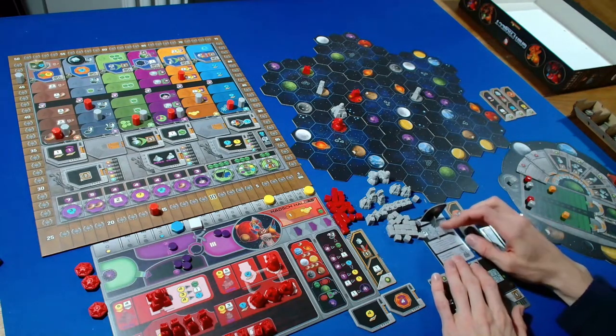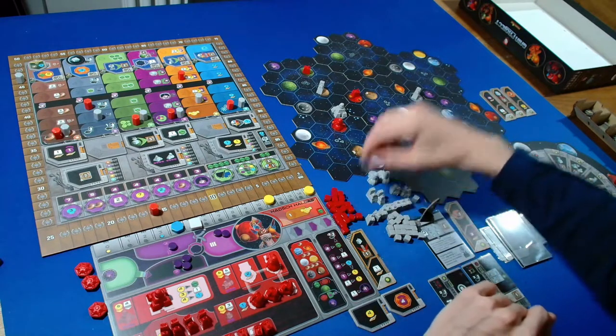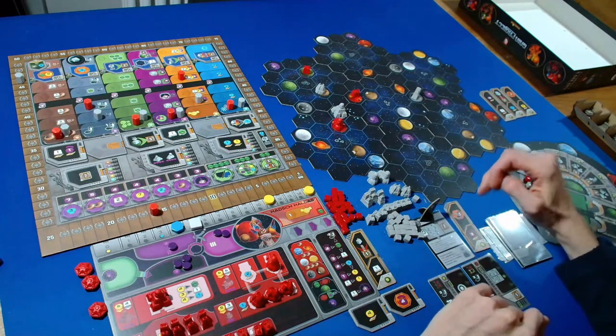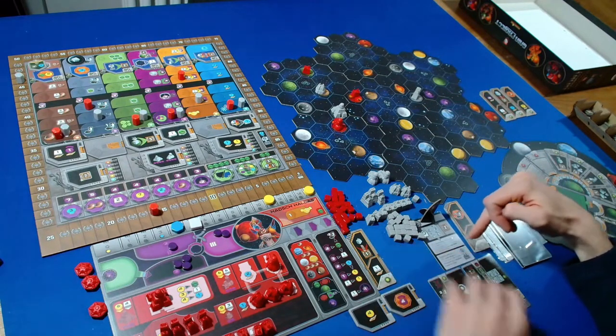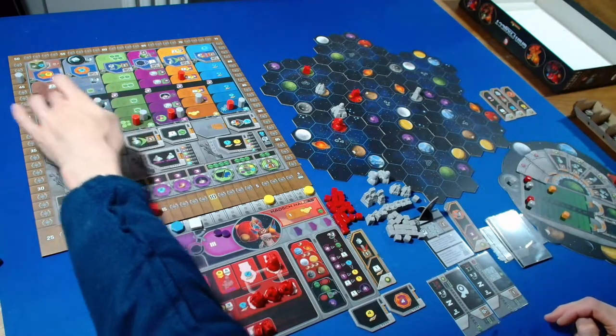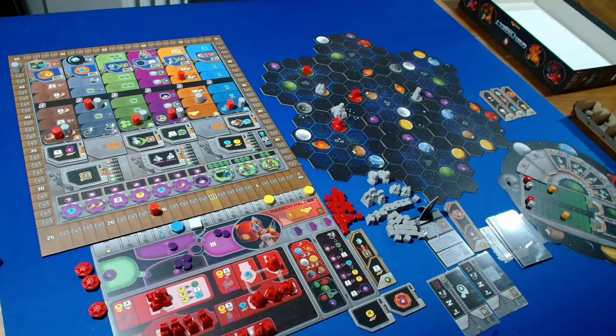The Automa upgrades to their research lab and after doing that can advance in a random research area - two from the left. They also get two points. Back to us.